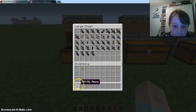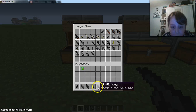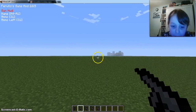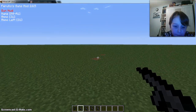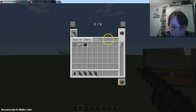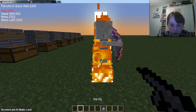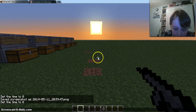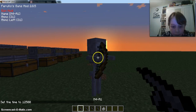First we're going to pull out the M4A1. Here we have the standard M4A1 with nothing, and as you'd expect, it shoots. I can actually test this against mobs. I'm going to set this to night so the skeleton doesn't burn. As we've seen, it's a pretty powerful gun.